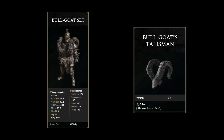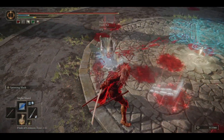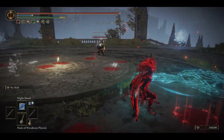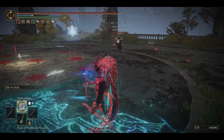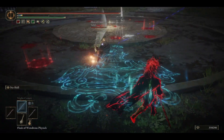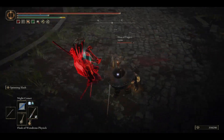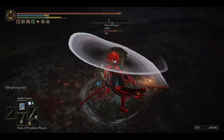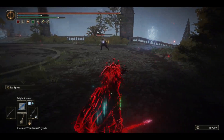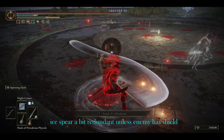This means that if you manage to hit the first strike of Spinning Slash, you are able to true combo into the next part, unless latency is an issue. A cold Uchi Katana plus Spinning Slash allows you to do hefty damage and apply the Frostbite status effect, especially if your opponent already took a dip in your Freezing Mist. I know about Clayman's Harpoon plus Glintstone Pebble — or for that matter, any weapon plus Glintstone Pebble — has the ridiculous true combo because of the Glintstone Pebble stack. However, that move, like the Ice Spear, is a straight line move, which you already have 2 excellent options for in the form of Night Sorceries.